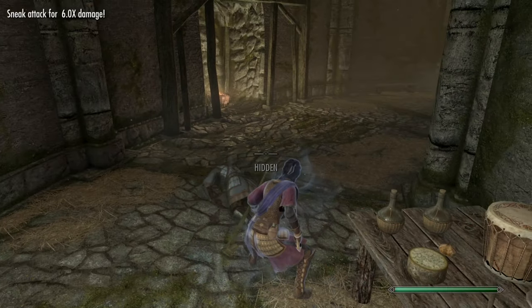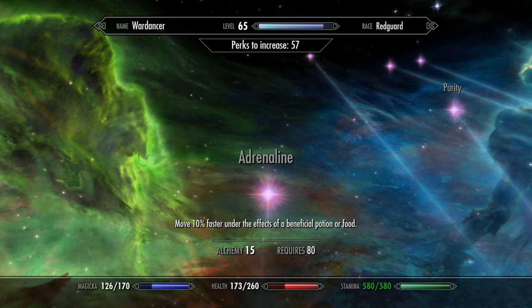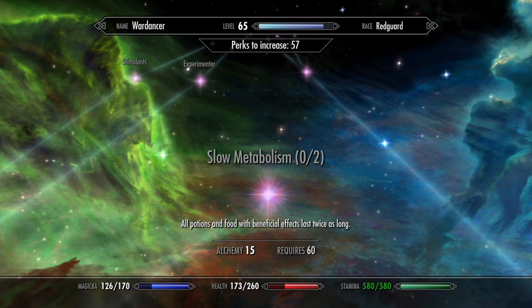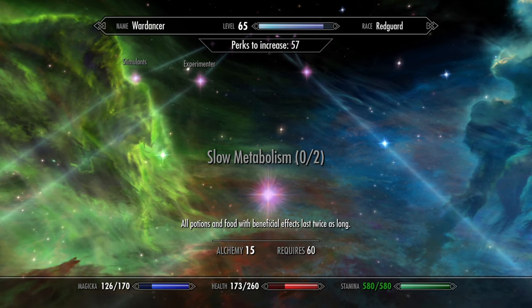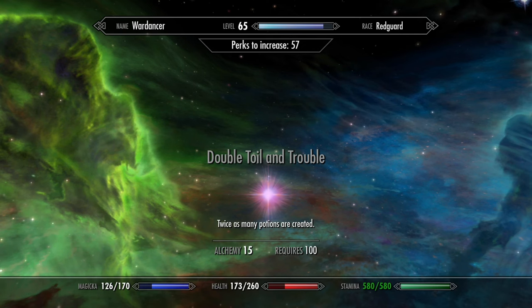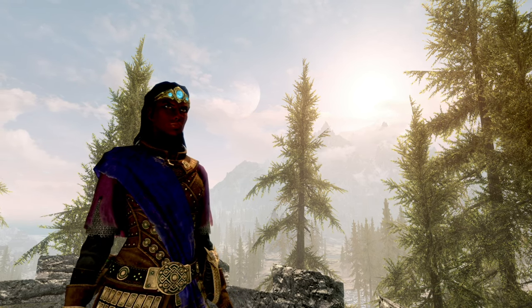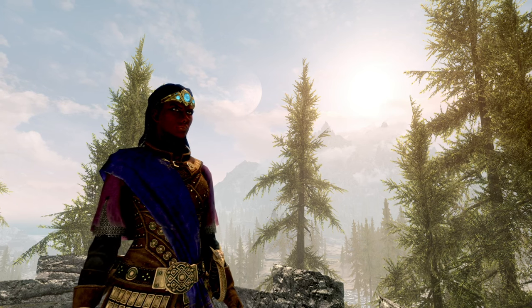Above that perk we have Adrenaline, which increases movement speed when under the influence of potions or food. In vanilla there aren't that many ways of increasing movement speed, but there are many mods allowing you to build up sonic speed — Summer Mist is just one example. Slow Metabolism will increase the duration of potions and food, which coincidentally also means the benefits from Adrenaline and Stimulants will be extended. At the top of the left branch we have Double Toil and Trouble, which doubles the amount of potions you create, and with Green Thumbs as a requirement you will also have twice as many ingredients, then get twice as many potions per ingredient used.